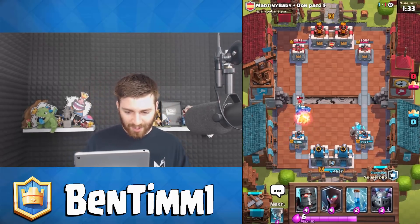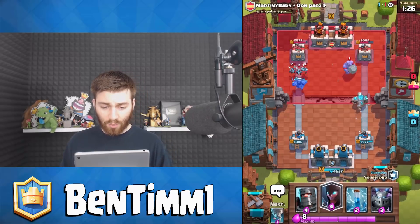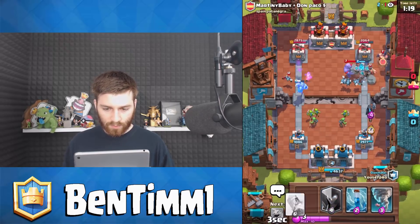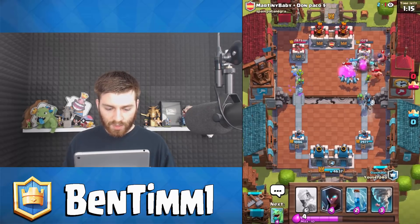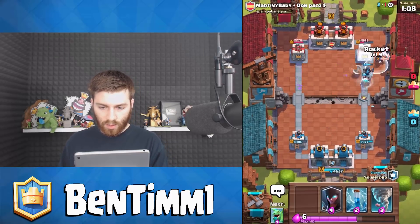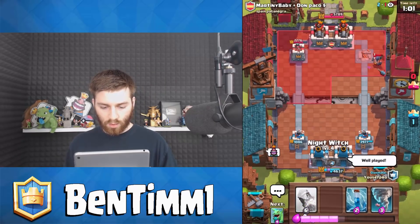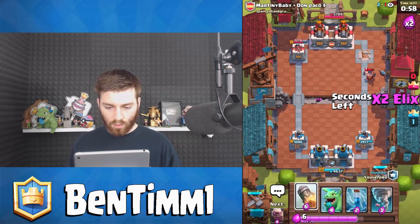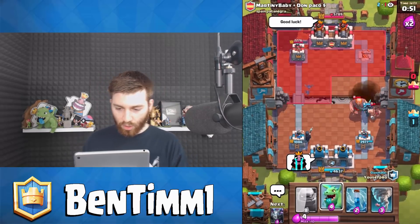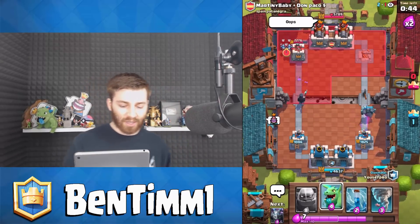They have to deal with a split push — oh my gosh. They do have a lot of swarm though. It depends what side he drops his executioner, that's what I'm kind of waiting for. Golem did get to the tower. I was going to rocket it but I don't need to — that's really good, well played. If they giant this — oh the value, oh my gosh! They all got stuffed behind that giant and we just got the biggest value rocket of the match!